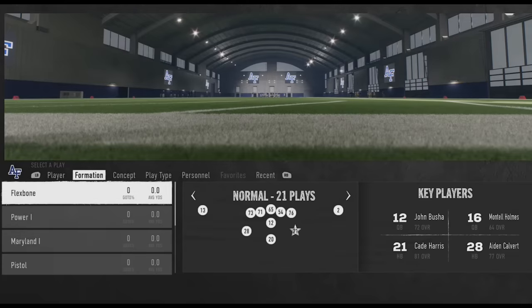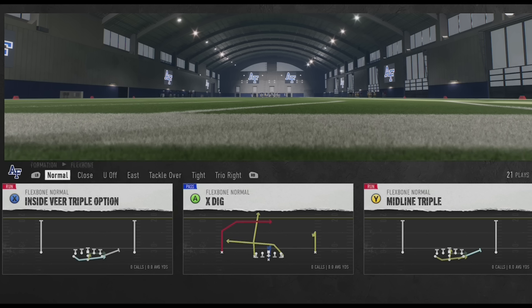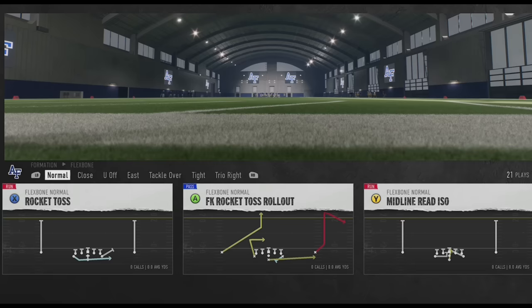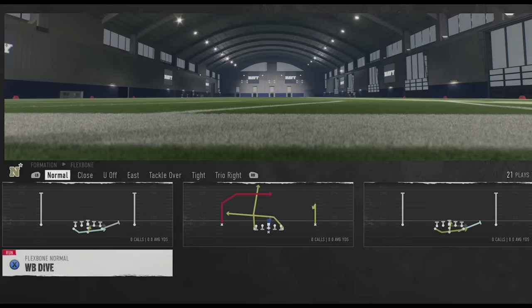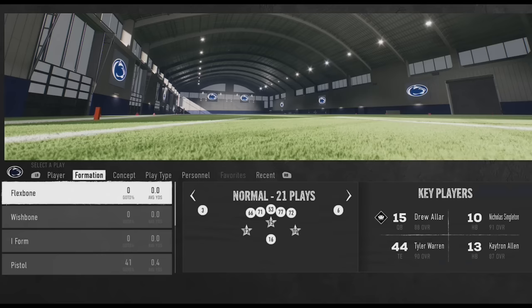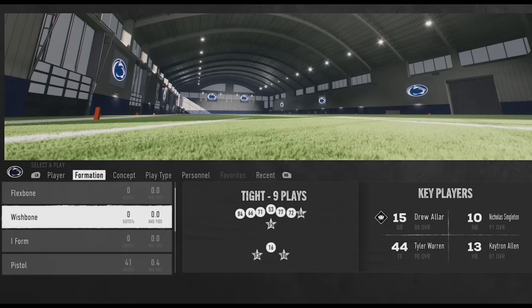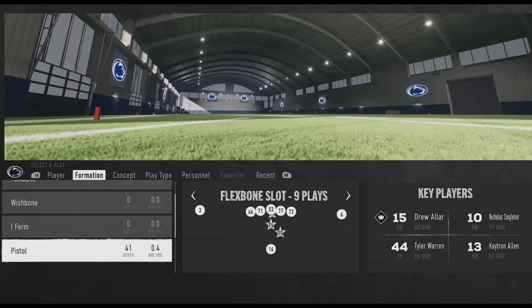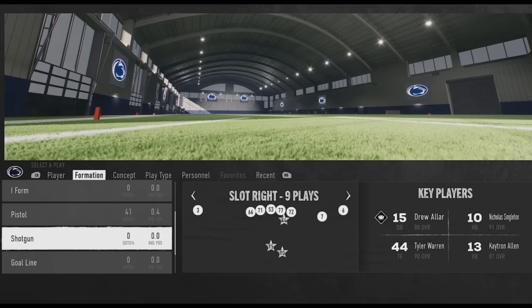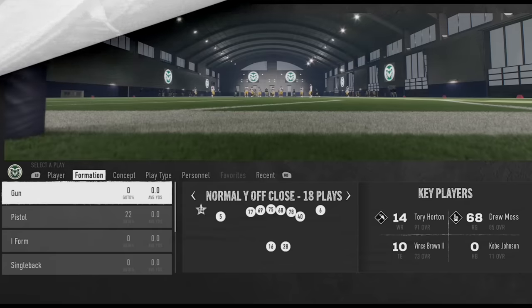For offense, starting with what I think is probably the best trick play offense and maybe the best running offense in the entire game: Air Force. The Flex Bone formation has so many unique concepts - inverted veers, triple options, midline triple, counter option, quarterback runs, rocket tosses. Basically everything behind the line of scrimmage involves a running back capable of carrying the ball. Navy has a pretty similar Flex Bone selection. If you really want to run trick plays, the Option Offense playbook has the Flex Bone, the Wishbone, I-form option plays, and pistol option plays all in one place.